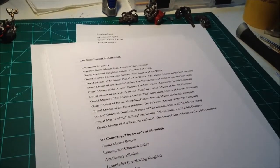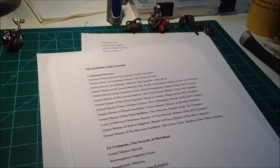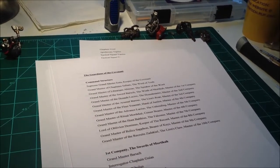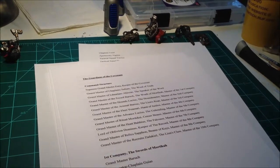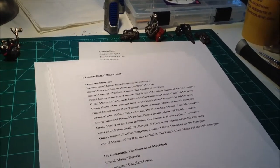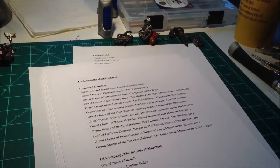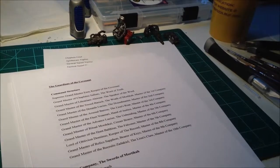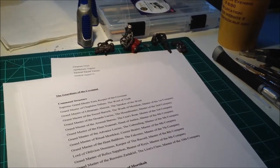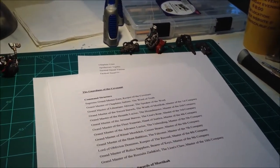The Guardians of the Covenant are based on Mordecah VII, and their Fortress Monastery is a giant cathedral. That's another thing that someday I'd really like to replicate — possibly for an Armies on Parade thing, or just a big terrain project — because I haven't seen very many people do that. I think Dark Angels in particular are in a really nice spot for that, because of the Fortress of Redemption with its huge angel panels that are really just perfect for Dark Angels.